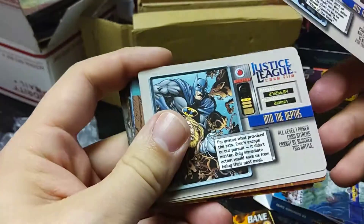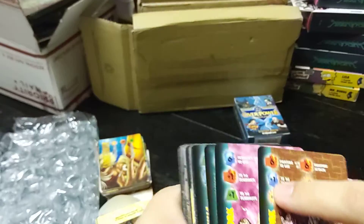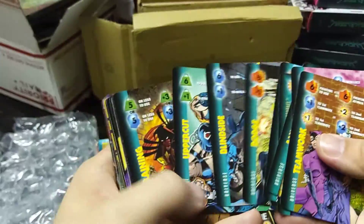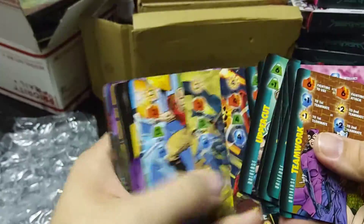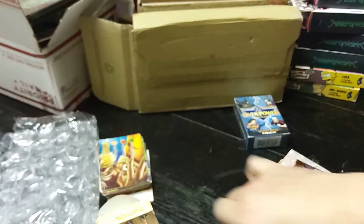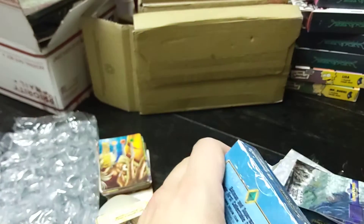We'll go through three of our missions and see if there's anything really special. There's Intellect again. Here are our allies, some Universe cards, another Intellect one. Then you just get one through six in the four types.